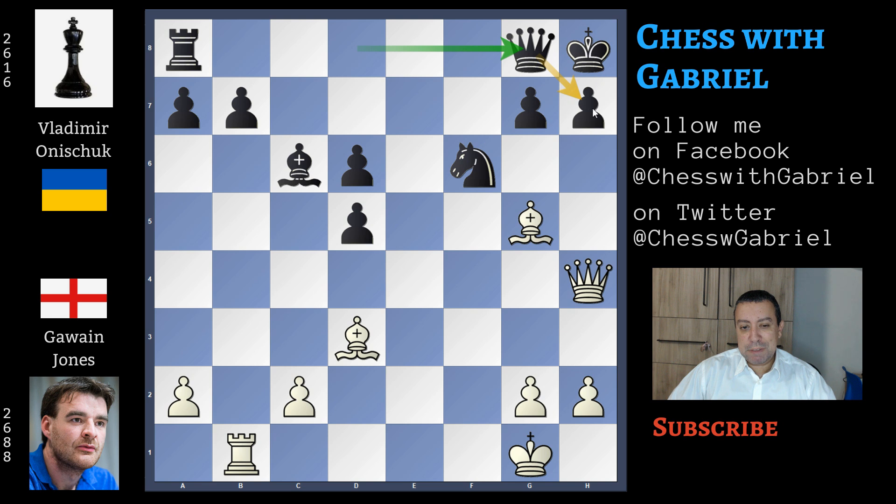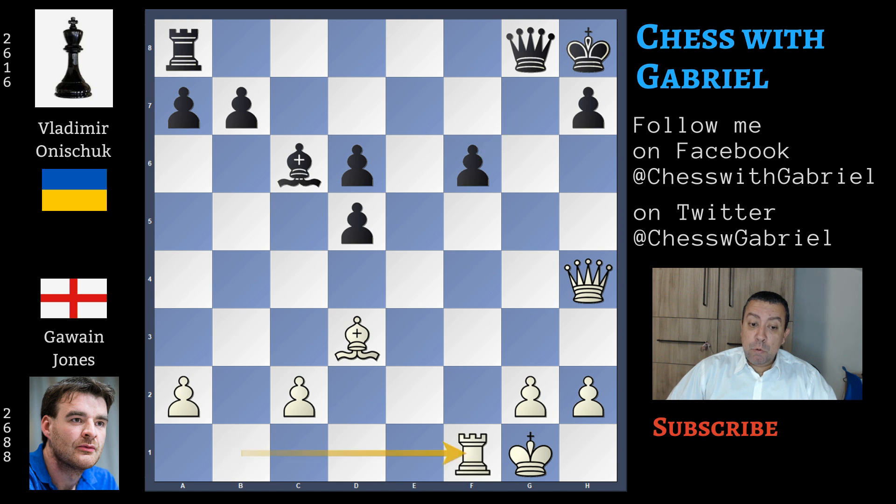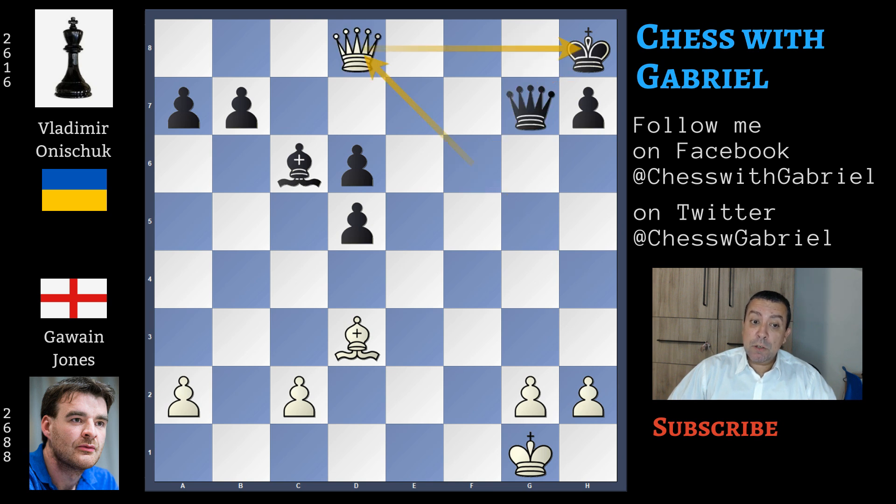Queen to h4 now with the threat of checkmate in one after the bishop removes the only defender of h7. So queen to g8 protecting h7, but after bishop captures and g captures, white is really better now. With queen captures on f6 with check there is queen to g7, queen captures on d6, but this line just gives white a small edge. After g captures on f6, rook to f1 is the best attacking move. Here must come rook to f8, rook captures, rook captures, queen captures with check. After queen to g7, queen to d8 with check, queen to g8, queen captures on d6 — there is much more activity in white's position and some real advantage for white. Maybe still difficult to win, but black can only hope to hold.